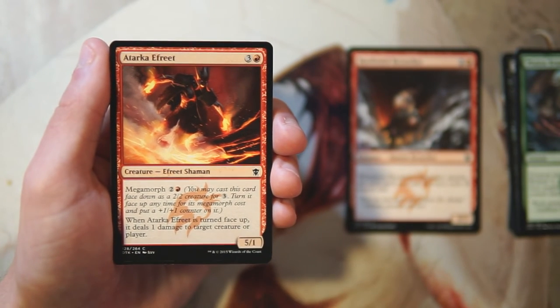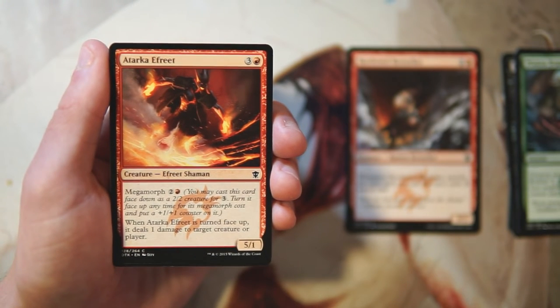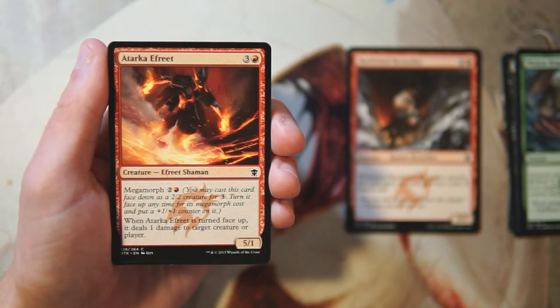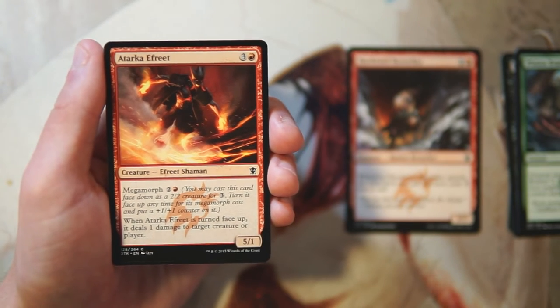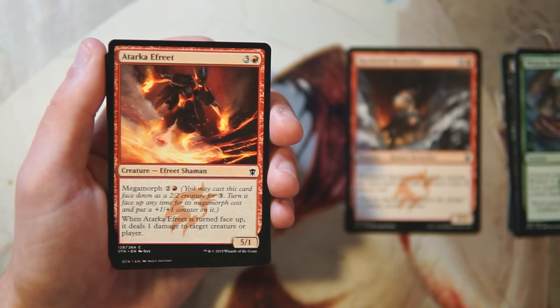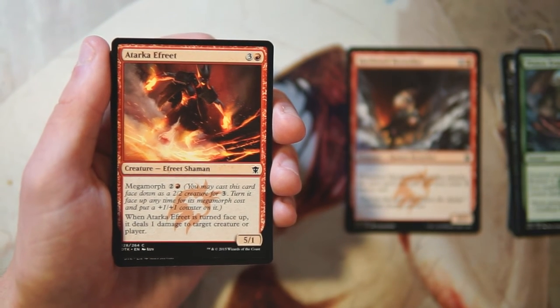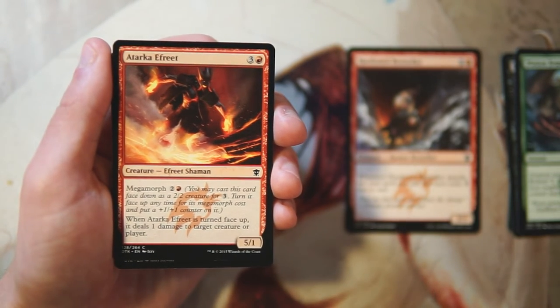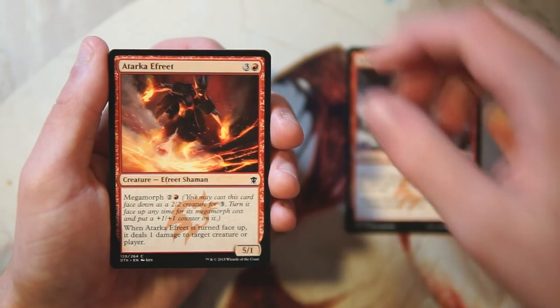Atarka Efreet is a 5/1 for three and a red with megamorph. You can play it face-down for three of any color, then flip it face-up for two and a red. When turned face-up it deals one damage to target creature or player, and you put a +1/+1 counter on it. I find this to be probably just medium — it dies too easily. Morph and megamorph are really good mechanics for limited, so it's not terrible, but I'd rather have the Berserker for sure.